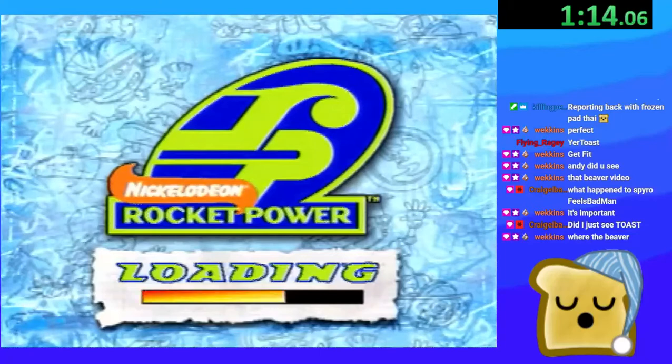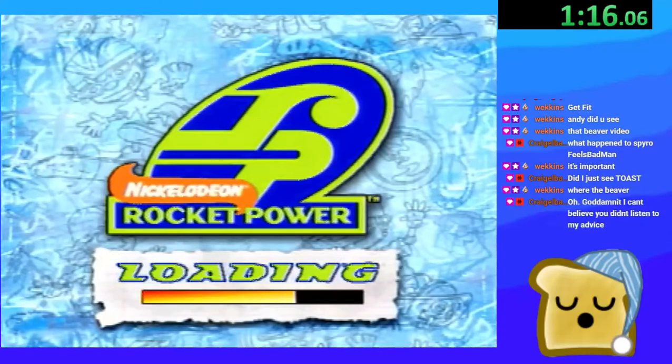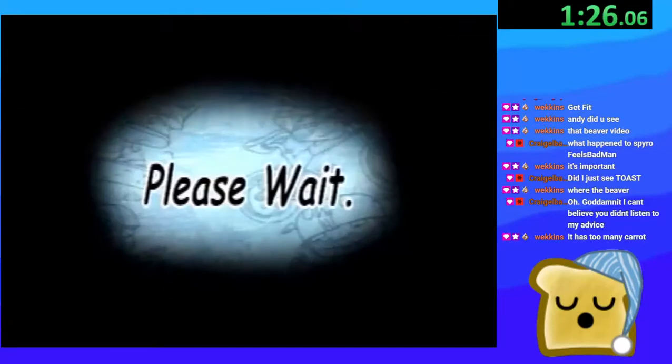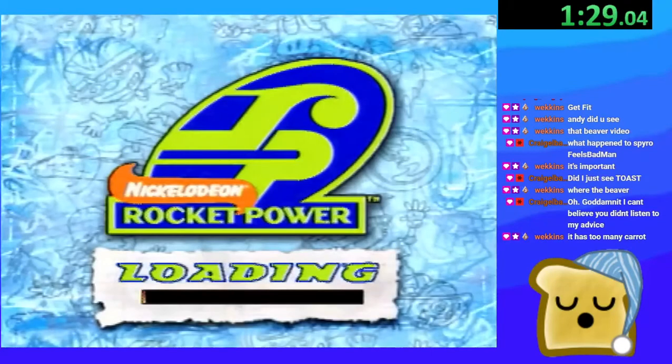I think there are three levels. And then you unlock Tito — I don't know when Tito should appear, there's no cutscene. So I guess fade to black after the third level, and if I'm wrong and there are more levels, fade to black after whatever the last level is. I think it's only three.